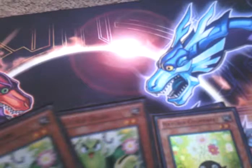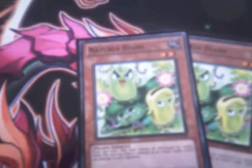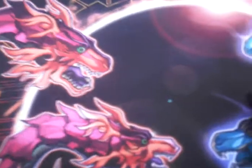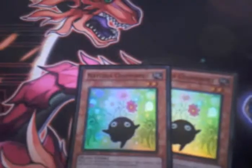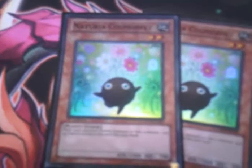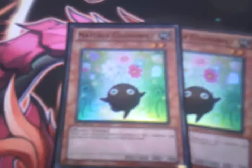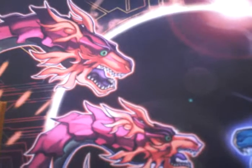Now into the main Naturia monsters I use. I use two copies of Naturia Beans — once per turn can't be destroyed by battle, and every time they attack it, they get burned for 500. Helps to get Bamboo Shoot out quicker because I keep them as a tribute. Then Cosmobelle — the effect is when it's normal summoned or set you can special summon something from your hand. Good for going first turn, and it's one of the tuners in my deck.